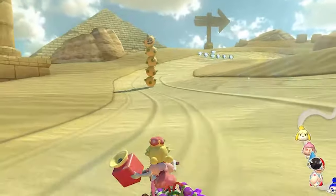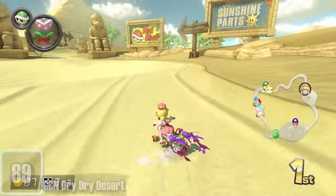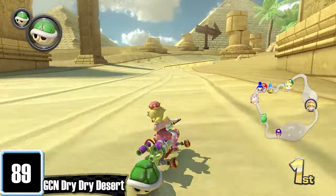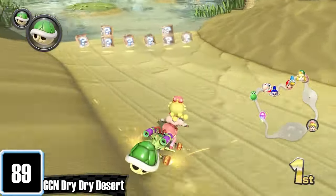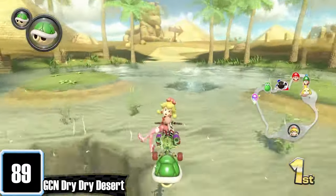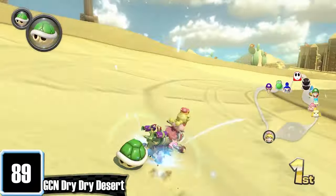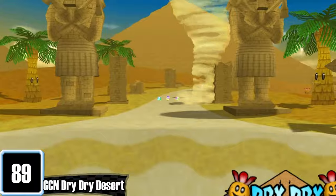If you like getting penetrated by those spiky dildo-looking things, then you will love Dry Dry Desert. What are they and why are they so annoying? It's a desert course and not a very interesting one. Why don't you get swallowed by the piranha thing anymore? I do rate the oasis at the end, and tricking off the water is very nice. But unfortunately this track probably should have stayed in Double Dash, along with the tornado they removed.